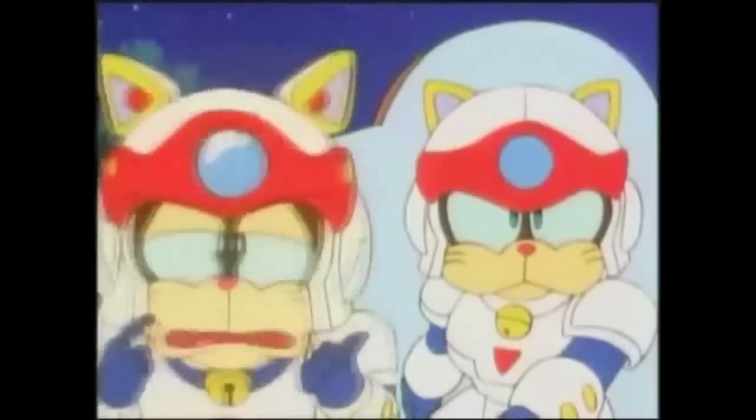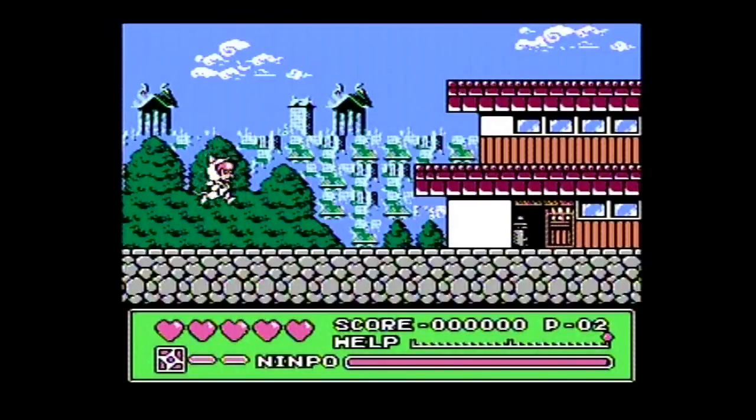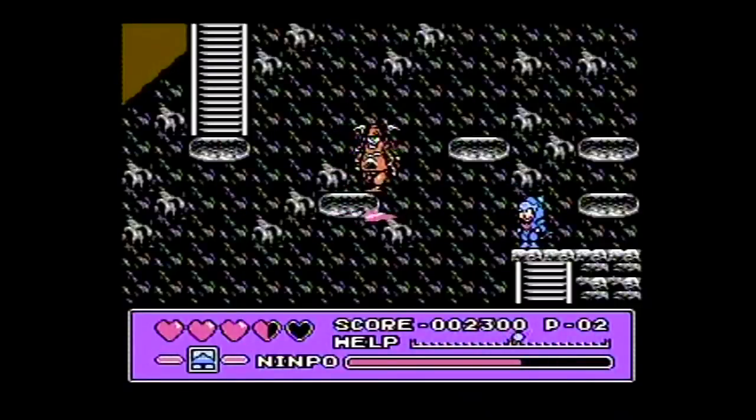It only had a short run on TV, but it was a lot of fun, and when this game came out, it got really popular. Here's the controls: A is your jump button, while B is your attack. You can do special attacks in the game, and those are pulled off by pressing up and B.